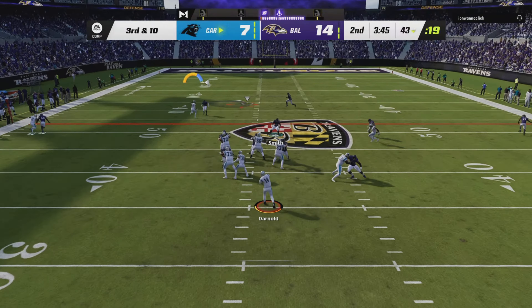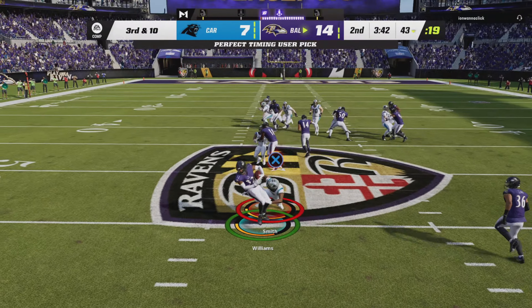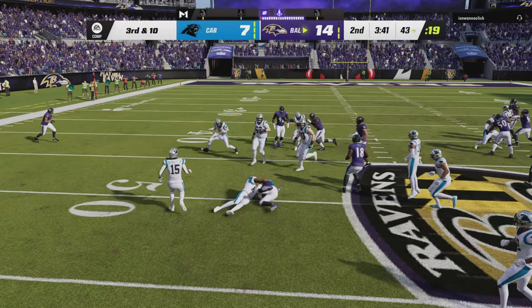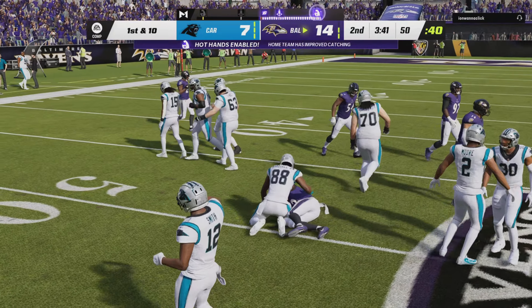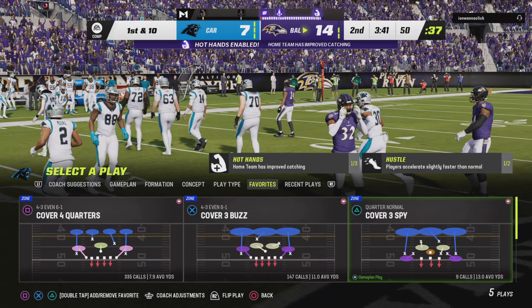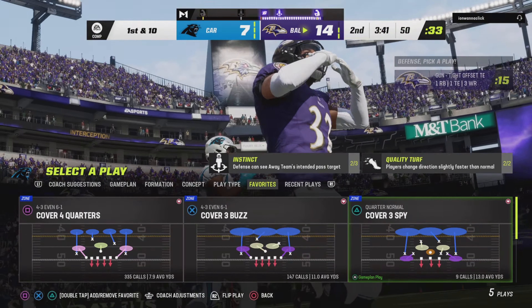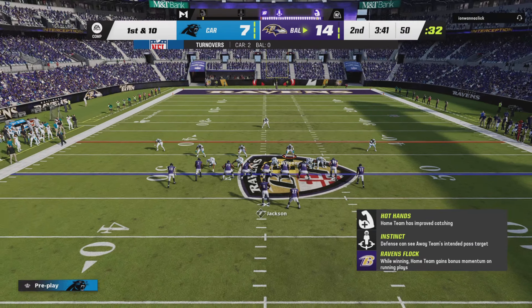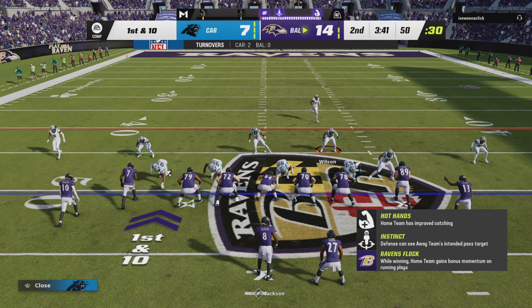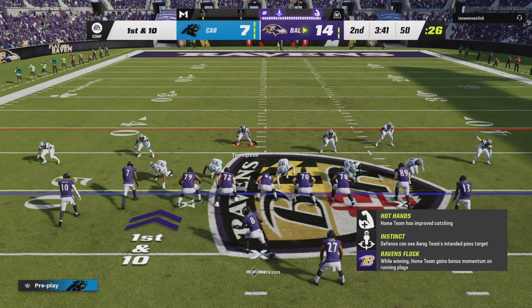Back to throw, Darnold, and he fires one that's intercepted. Picked off by Marcus Williams, and the Ravens are going to have the short field, taking over just past the 50. This is a situation where a quarterback coach is going to talk to his signal caller and say, listen, it's third down and it's still early in the game — let's not force things here. If we don't feel good about it, let's just check something down.